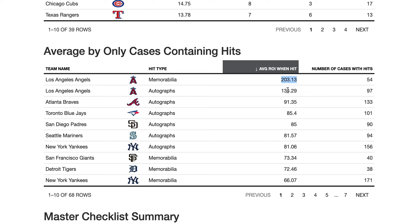Angels autographs also had a high ROI because there are a lot of low serial-numbered Ohtanis and Trouts. I hit an Angels autograph 97 times out of 200 cases. I hit a Braves autograph 133 times out of 200 cases — that's about three-fourths of the time there's going to be a Braves autograph. This simulation over 200 cases is pretty representative and is a good sample size.